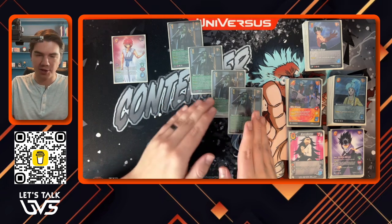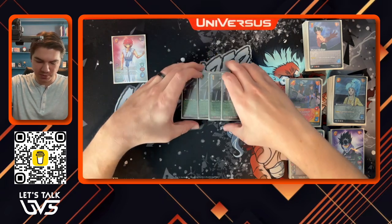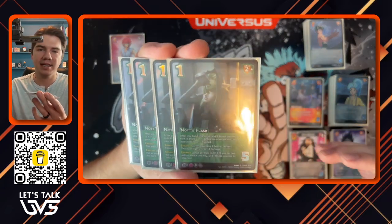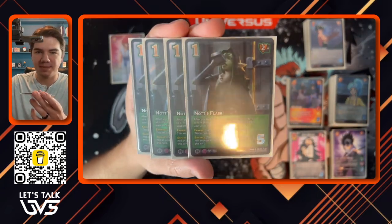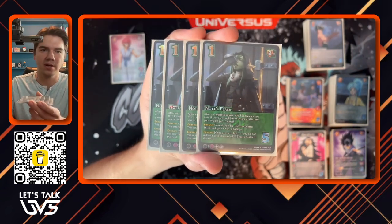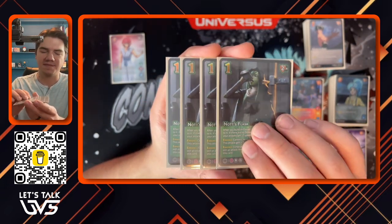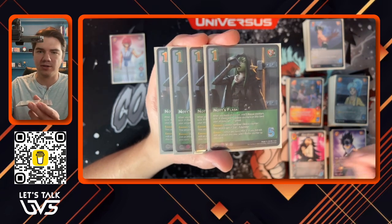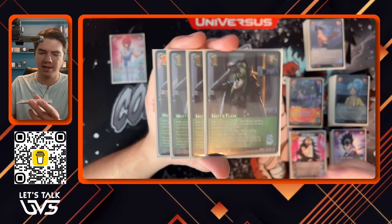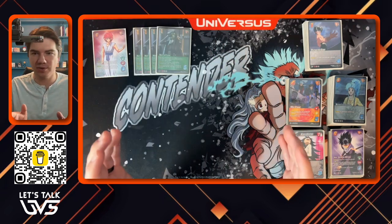That is what Knott's Flask unlocks in Jin — the ability to deal with HP sponge characters. We just got Fresh Cut Grass, who is going to be like a 50-75 health character when all is said and done after wound restores and other shenanigans. Knott's Flask is going to help us push through those HP sponge characters and those high-health matchups. This is everything Jin needed. Let's jump into everything else.